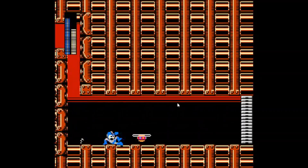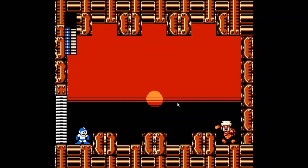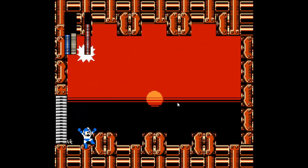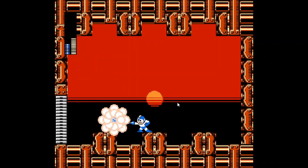Okay, there's the boss. Weakness is — I think Earth Slasher is the second weakness, but it works. Boss is flame on. I'll just use Earth Slasher here. There.